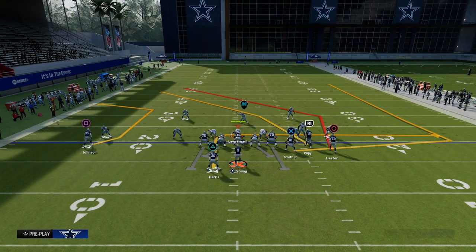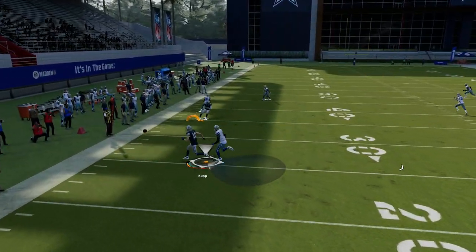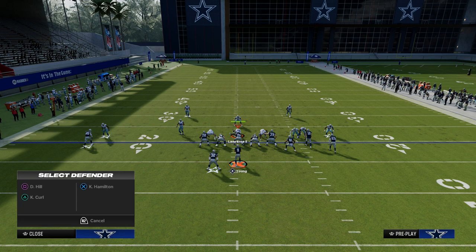What you're going to see is these drags and the C route are going to have a really good shot. You just want to freeform this. It's crazy that we can throw an inaccurate pass when we're three feet away from the receiver, but that's the game we're playing right now.